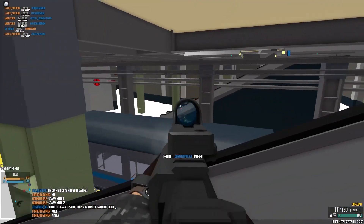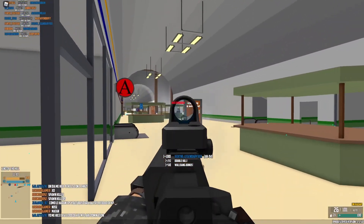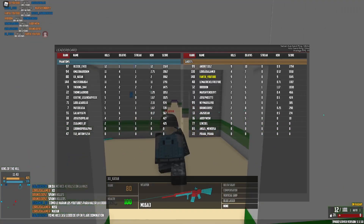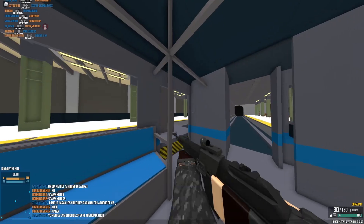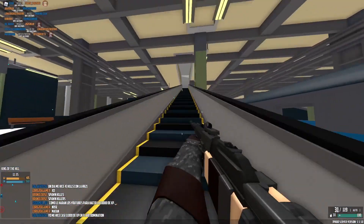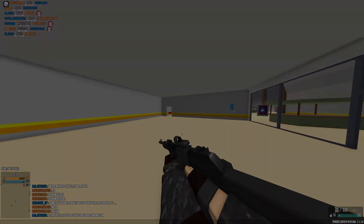A typical user will rarely achieve a consistent rate of fire using the burst mode, especially one at 1017 RPM. A typical rate of fire achieved would vary between 600 to 800 RPM. Even though it has average damage for its weapon class, the AN-94 has very low recoil to make up for this. In fact, many may argue that it has some of the best recoil stats in the entire game.